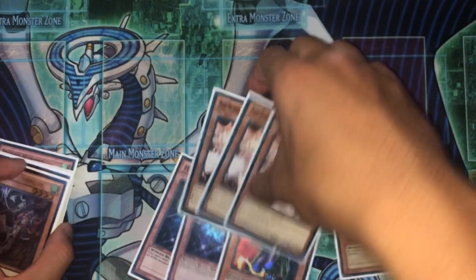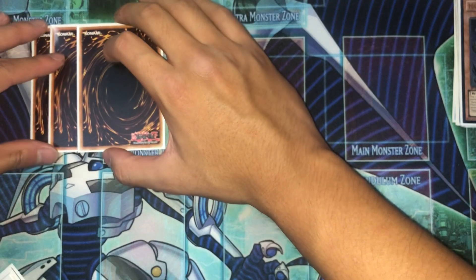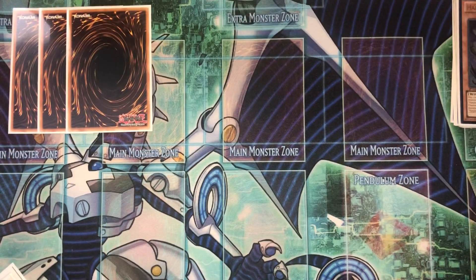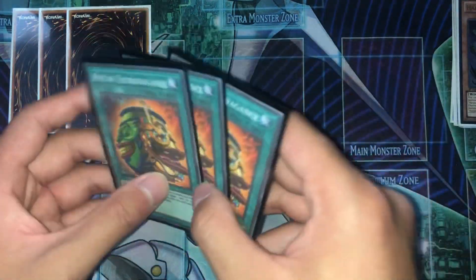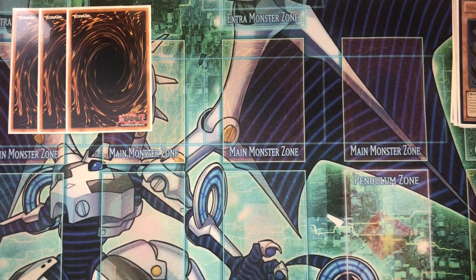Moving on to the spells. We're running triple Pot of Extravagance — these are proxies right now since I was hoping for a reprint, but these three are technically Extravagances. I believe this deck needs some sort of draw power and Pot of Extravagance kind of fixes that problem. You can also run Pot of Desires, but I don't really like Desires in this deck, so I'm opting to run Extravagance — but you can run Desires if you want.